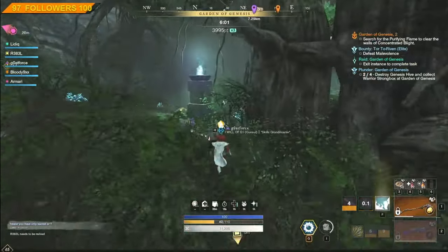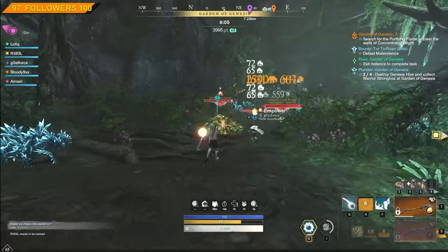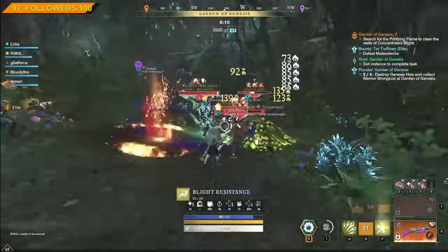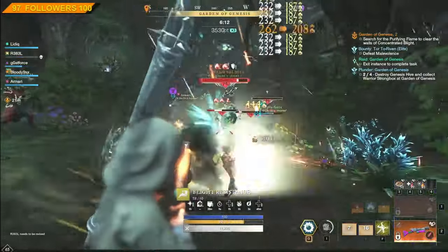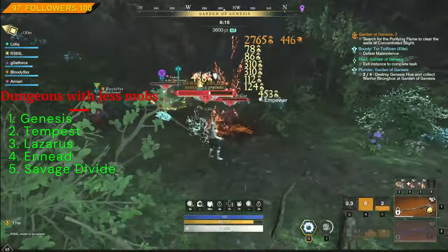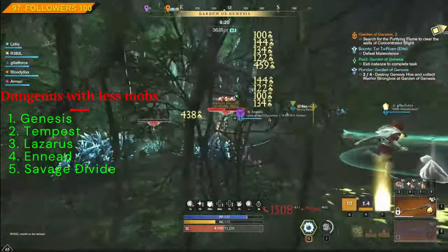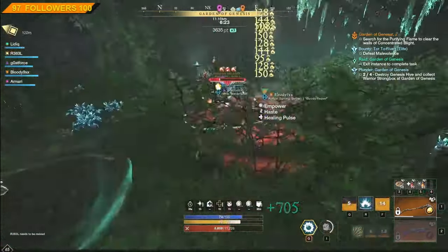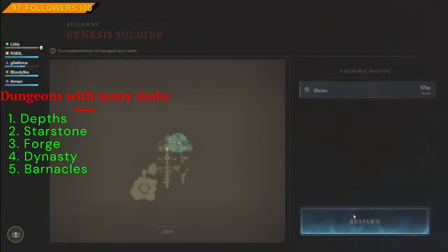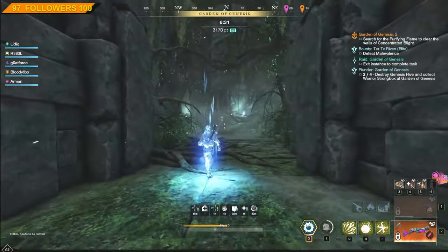The Fire Staff also provides some AOE which can be used against small packs of mobs. The best value of these two weapons is seen in dungeons that don't have many mobs. Such expeditions are Genesis, Tempest, Lazarus, Aeneath, and to some extent the new expedition Savage Divide. For dungeons with many mobs, such as Depths, Star Stone, Forge, Dynasty, and Barnacles, this combination of Fire Staff and Blunderbuss will not have the same potential.